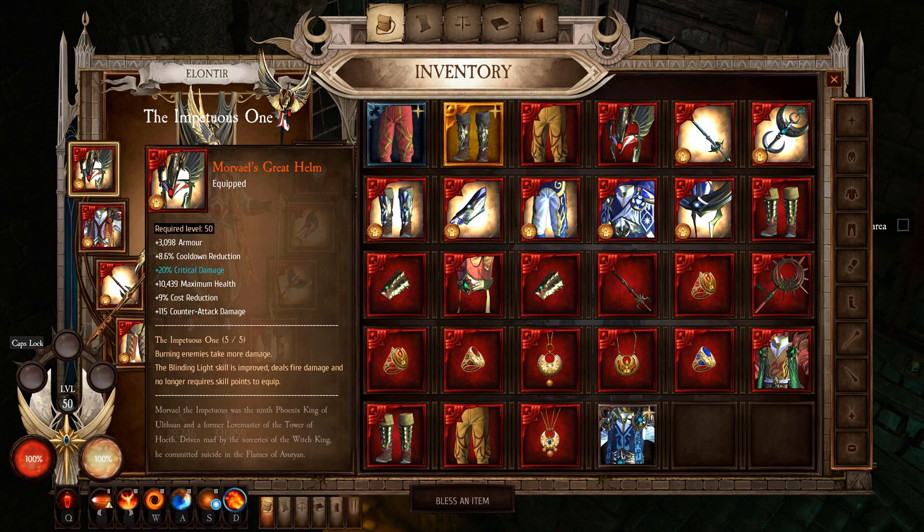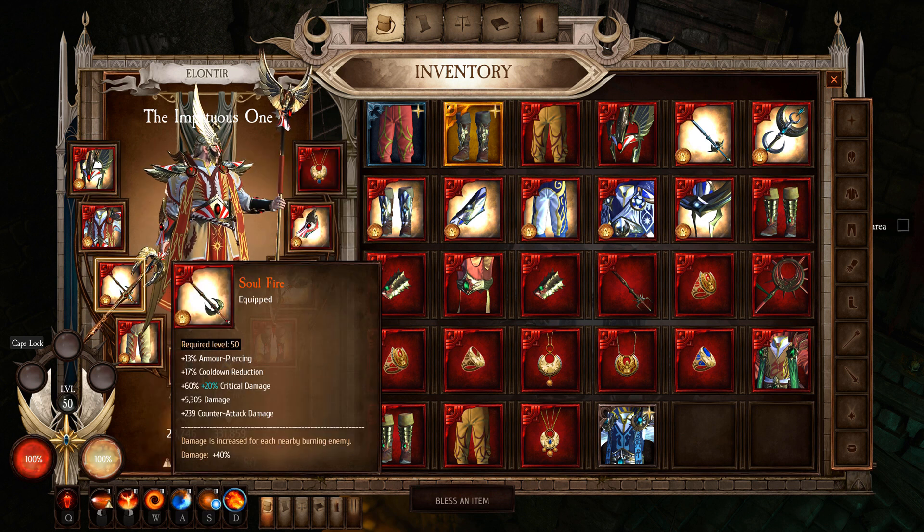The Morveils armor set gives you: burning enemies take more damage, and the Blinding Light skill is improved — it deals fire damage and no longer requires skill points to equip. I already thought Blinding Light was one of the best abilities in the game for the mage, and this makes it even better. The Soul Fire Sword gives you increased damage for each nearby burning enemy — plus 40. Since you're burning a lot of enemies, this is a no-brainer for a fire mage.